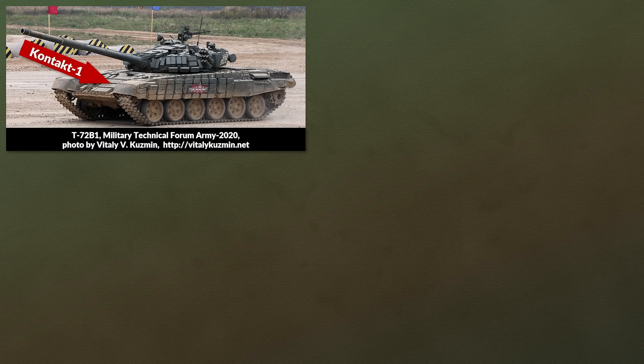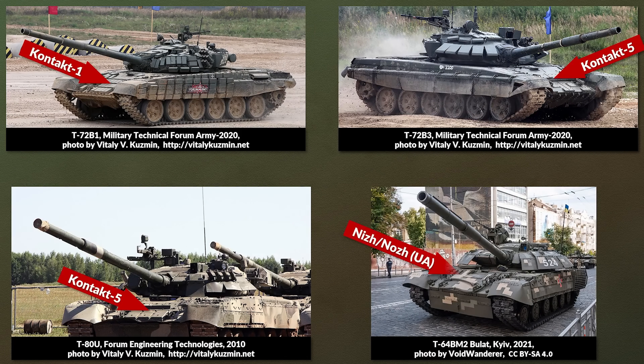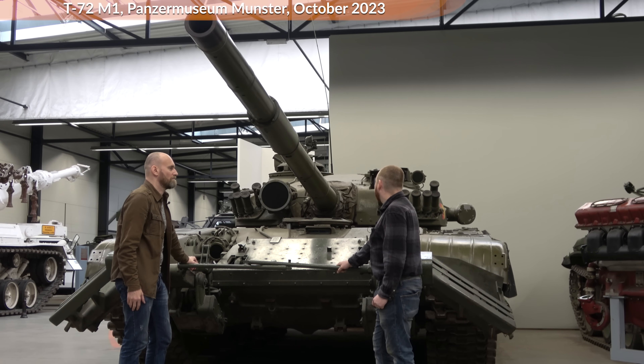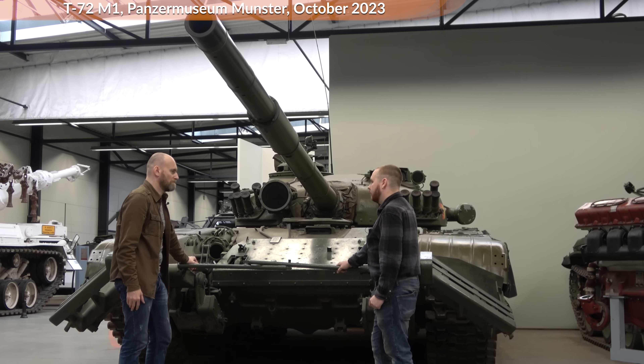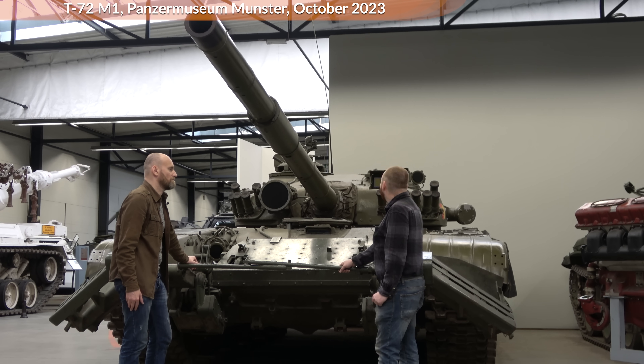The B1 is equipped with contact 1 explosive reactive armor, whereas the B3 has contact 5 which also provides additional protection against APFSDS. Other variants have different ERA types beyond just contact 5 and contact 1. Compared to the T-72M, the M1 actually has the same armor as the A variant, because the T-72M has the same armor as the Ural — basically the first fielded version of the T-72. So this tank is actually a bit better armored than the earliest T-72s, but the engine and other systems are mostly the same.